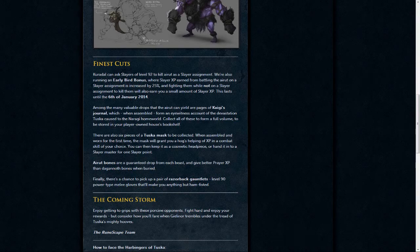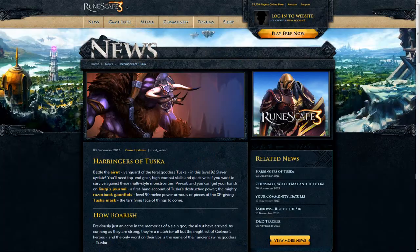Hey guys, Josh here from Mixing Mango, and wow, we actually have a really good update today. So it's the Harbingers of Tuska — I think that's how you say it — and these are level 92 Slayer monsters that drop the new level 90 melee power gloves.